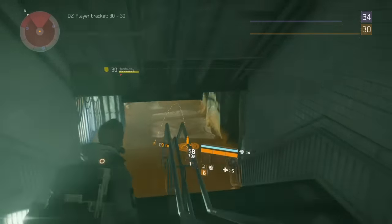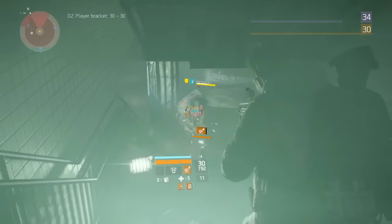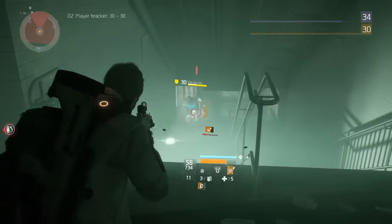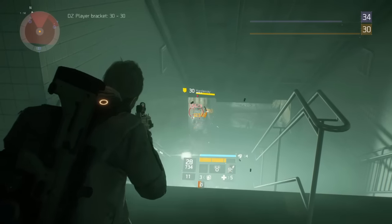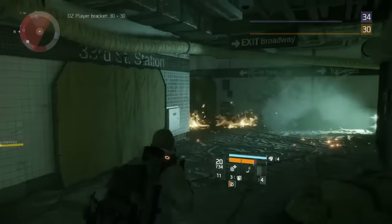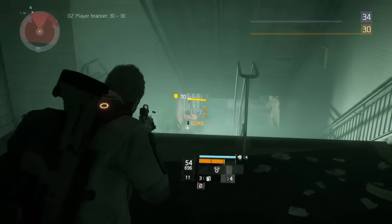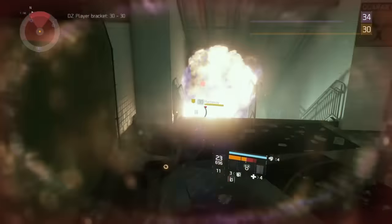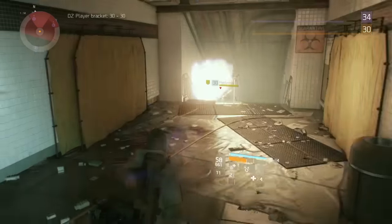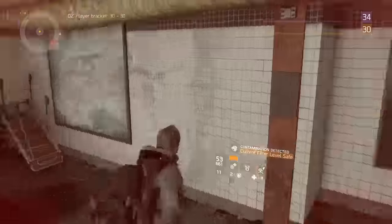You'll notice I'm using incendiary bullets here. You want to use that turret because it has a very high threat rating, which means enemies are going to completely forget you exist and go right after the turret. And that's a shock turret — so it's going to stun them and they'll be stuck there for a couple seconds. You can just unload on them wherever you want. Sometimes I throw grenades too — it just depends on what kind of day I'm having.